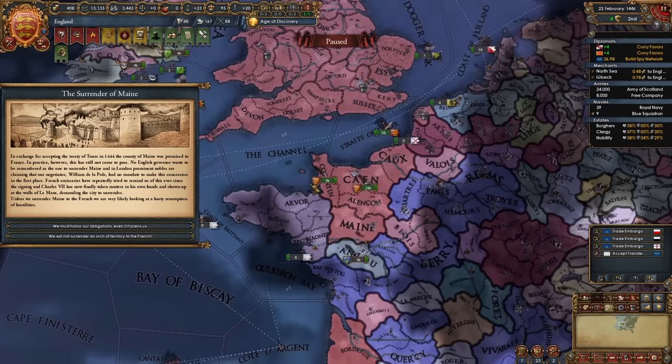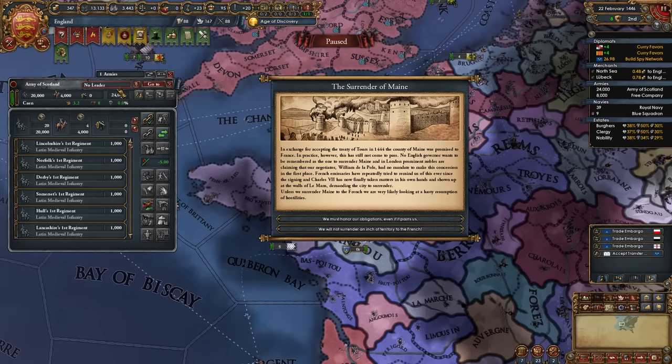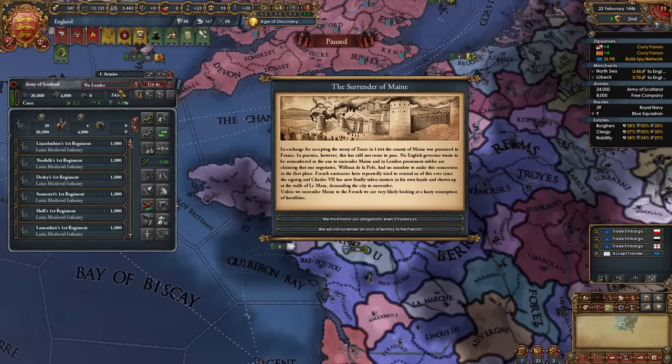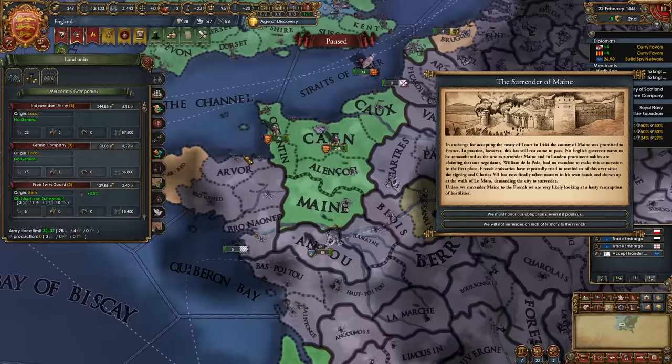We have a month or two to wait before selecting the option. In this time, look for a morale or discipline advisor, even a level 2, it will help you a lot. I have this guy so I'm going to hire him. Then hire John Talbot as your general, and you can give your ruler military command as well and put him in charge of the free company.